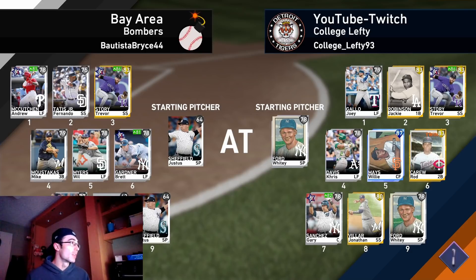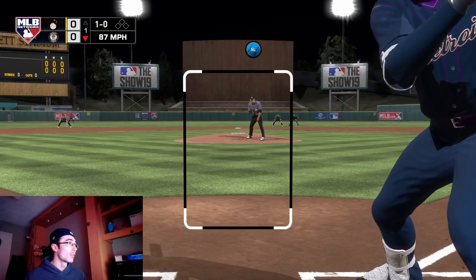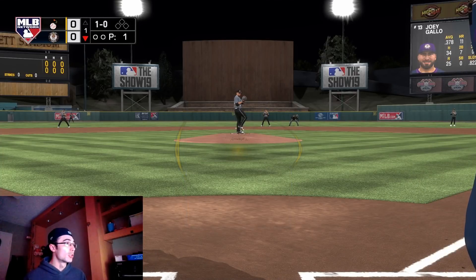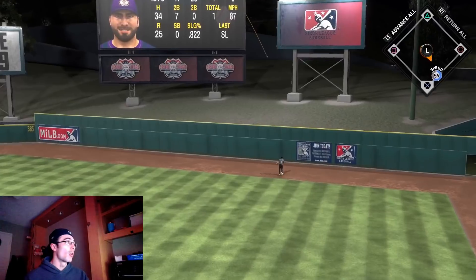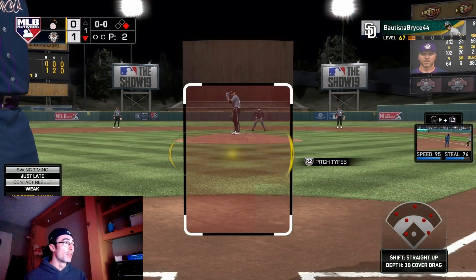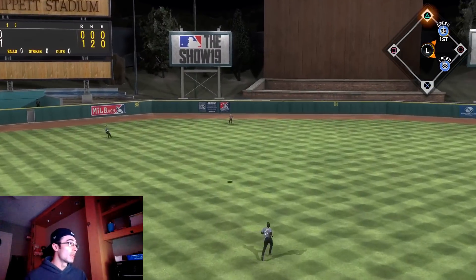Now let's get into event gameplay. This is the Speedster event, and I'll break down some of the at-bats. The difference in my approach in these event games is that it's a shortened game, so the stamina and confidence of the pitcher is more important. You also have to try and take advantage of facing a common pitcher. Here with Joey Gallo up at the plate facing a common pitcher, he's going to throw a fastball over the middle eventually — you have to be ready to ambush that pitch and hit it out.